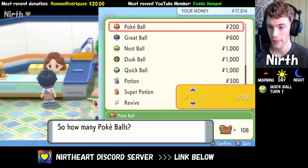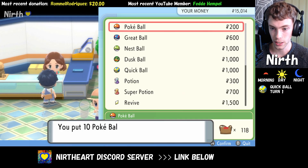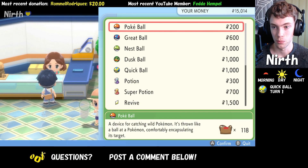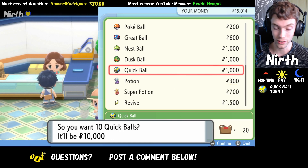For example, you can buy 10 Pokeballs and you'll get one Premiere Ball on the house. This also works for other Pokeballs such as Quick Balls, so let's buy 10 Quick Balls and see if it works.